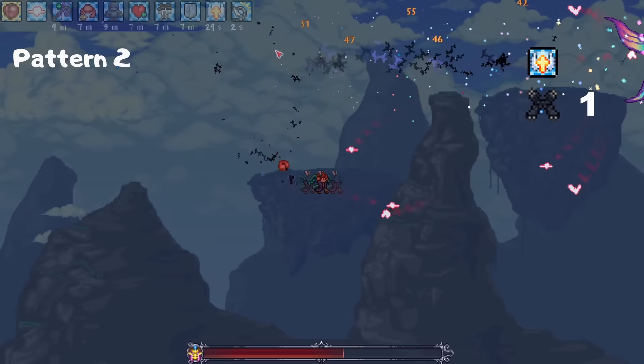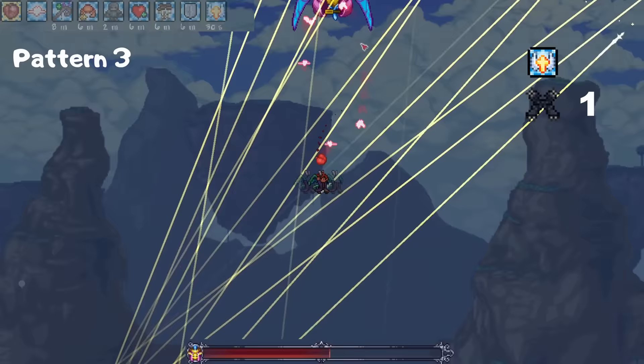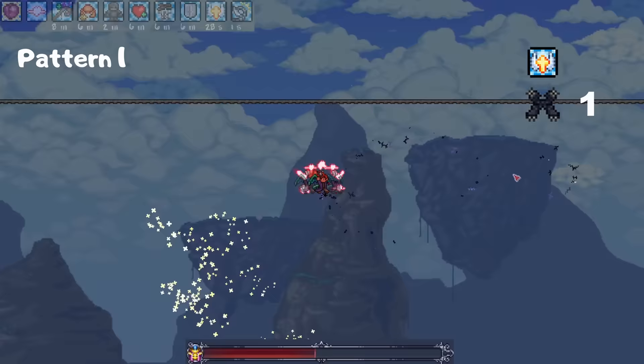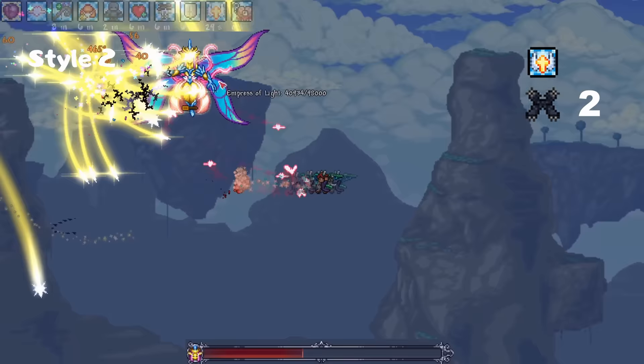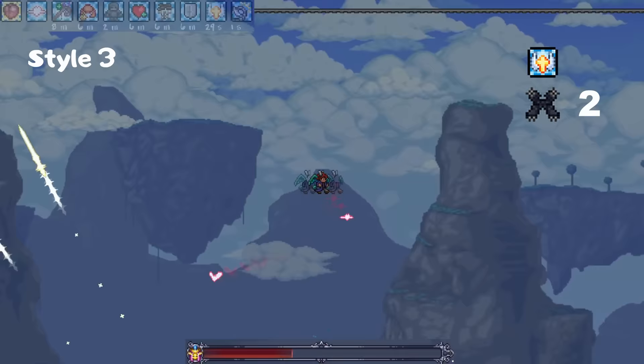I'll just let the video continue along with all the pattern numbers and dodge counters. The second phase is where things get hectic. First will be style 1 of swords, which you can avoid by focusing on the middle where the beams converge, or you could just freefall and dash when you have to. That's followed by her phase 1 pattern. Then style 2 of swords, which you can avoid by going in a slow, gradual circular motion. She will then do an everlasting rainbow, beams, and a sand dance immediately. So the moment she fires the beams, freefall to avoid everything.